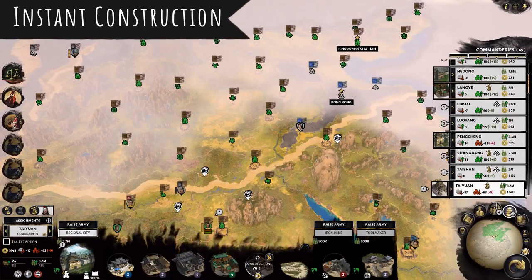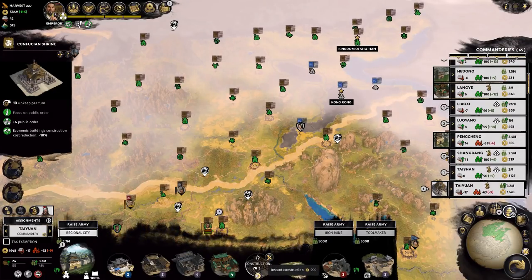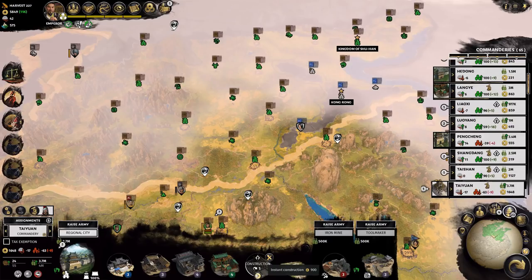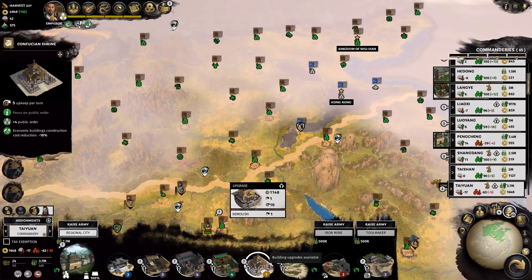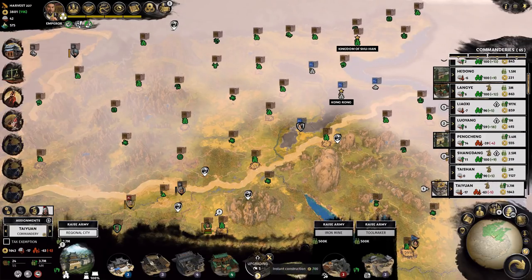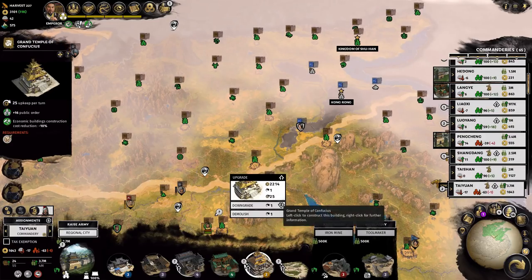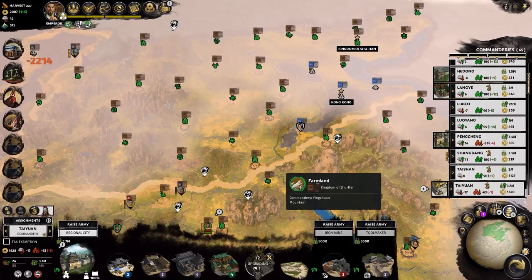Now let's talk about construction. Did you know you can instantly construct a building if you have the money to pay for it? Money unlocks everything. So let's say I want to upgrade this temple but I don't want to wait however many turns it's going to take — I can instant upgrade. There's just that little button right there on the bottom. Instantly upgraded. And if I have enough cash, I can even do it twice and upgrade it two levels.